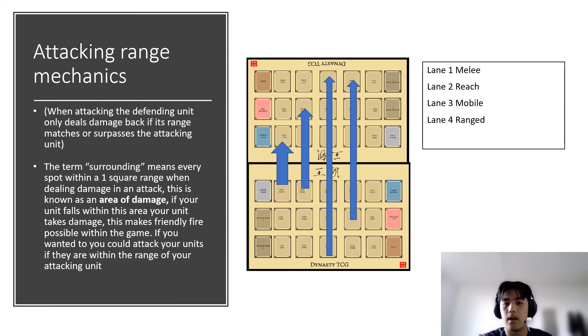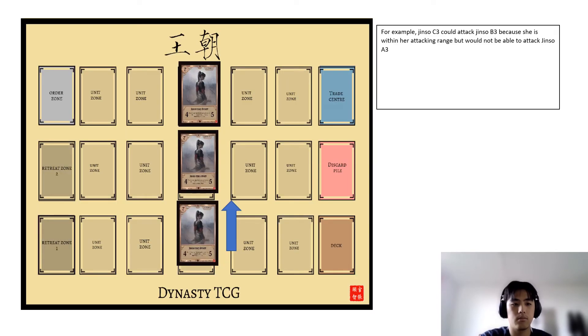Friendly fire is possible: a Jinso on row C can deal damage to a Jinso on row B because it's within one square range. However, row C Jinso cannot deal damage to row A Jinso because it's out of range.